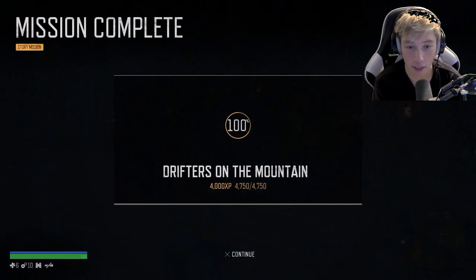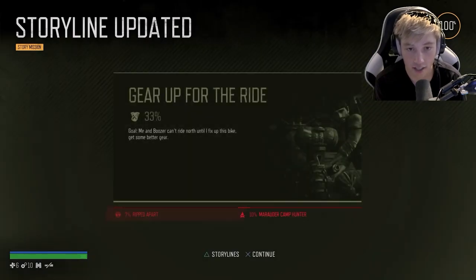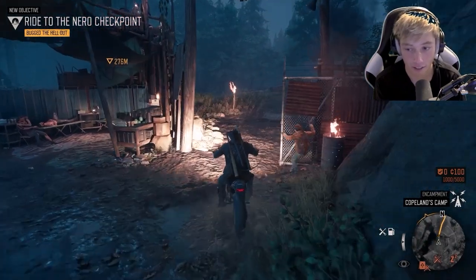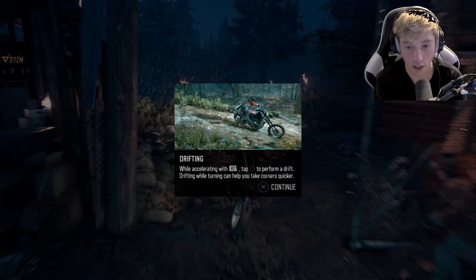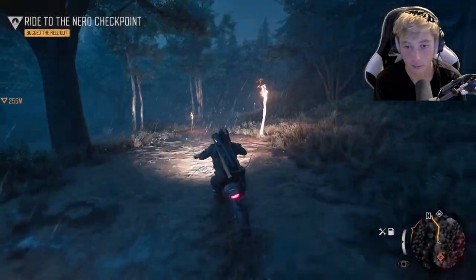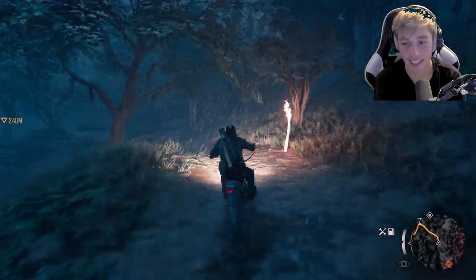Drifters on the mountain mission complete! A thousand trust. Gear up for the ride. Bug out — ride to the NERO checkpoint. Drifting while accelerating with R2, tap circle to perform a drift. Drifting while turning can help you take corners quicker. All right, R2 and tap that to drift. Look at that drift!